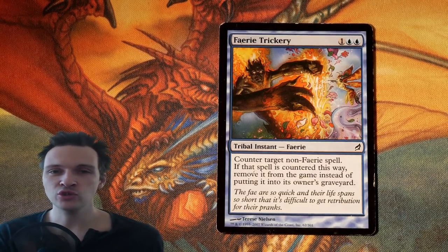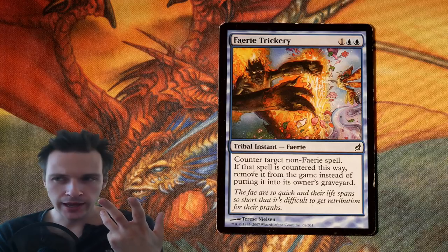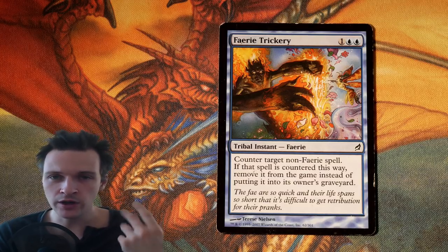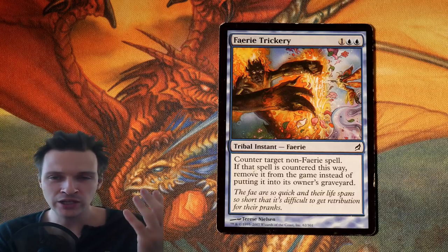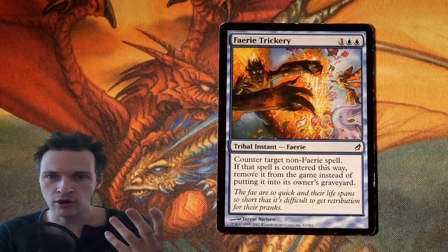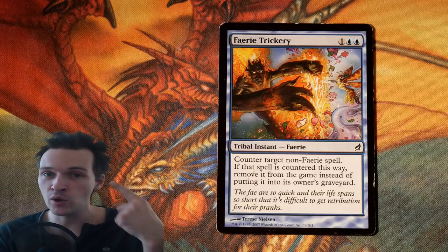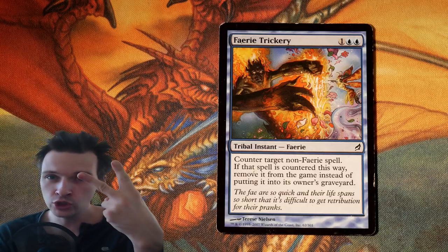Moving forward, we have Tribal. I don't really think Tribal is good at all — we shouldn't include any cards just because they are Tribal and going to help us with our Emrakul game plan, because the cards are just bad compared to other non-Tribal cards. For example, this is a Tribal Instant, meaning you have both Instant and Tribal card types, but it's 3 mana for something that should cost 2 mana.